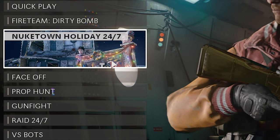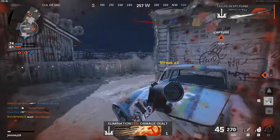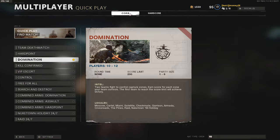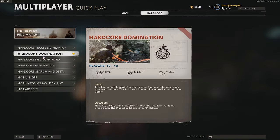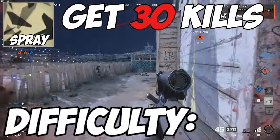Also, you're going to want to play Nuketown 24-7 to get this done. It's a super small map where you're never more than a few feet away from a potential kill. If Nuketown isn't available, go ahead and hop in some domination and try to play smaller maps to make it easier. As for core versus hardcore, that's all down to preference. I prefer core, but if hardcore works for you, then roll with it. Difficulty? Cake.